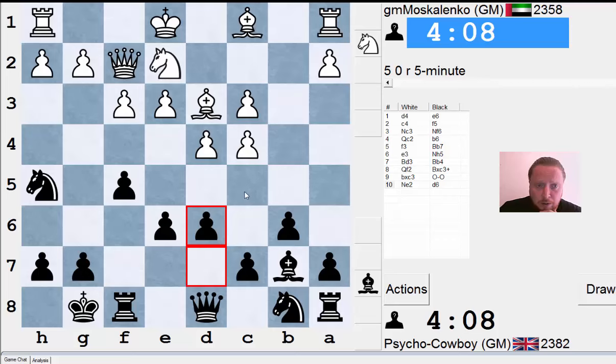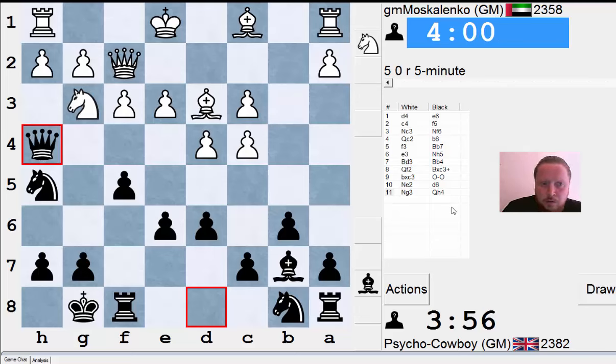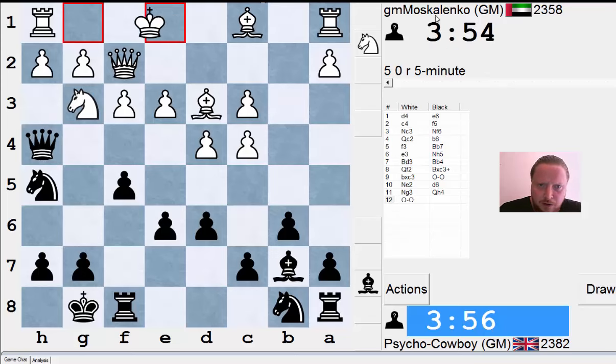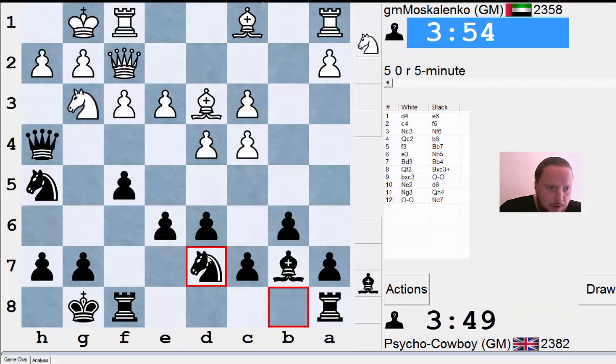Maybe I'll even go c5 here — quite a positional way to play, like a Nimzo-Indian, trying to play against his doubled c-pawns. If you know the Nimzo-Indian opening, this certainly has some similarities. Now I'm very tempted to throw my queen into h4, give me a chance to go forwards. He has the two bishops; I have the strategic advantage of playing against his doubled c-pawns. I've confirmed this is actually Moskalenko — it must be GM Moskalenko.